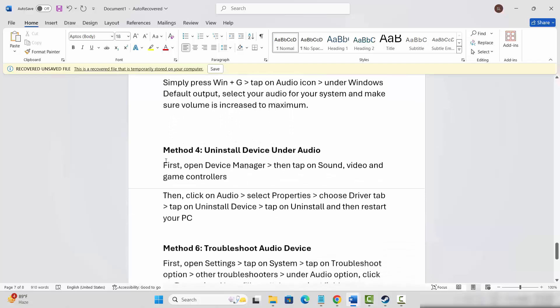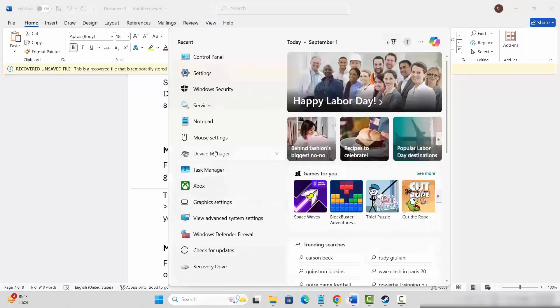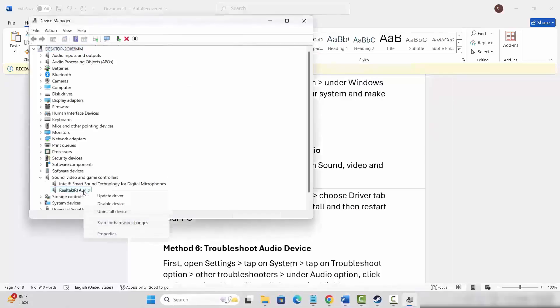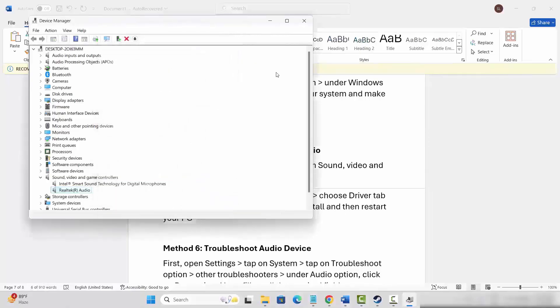If not, the next solution is to uninstall the audio device. Go to the search options, search for Device Manager, expand Sound, Video and Game Controllers, select your sound device, right-click on it, click on Properties, click on the Driver tab, then click on Uninstall Device. After uninstalling, click OK and then check if the issue is resolved.